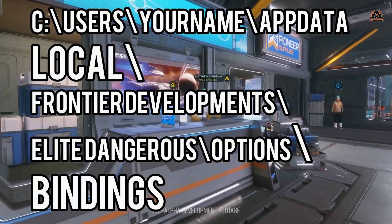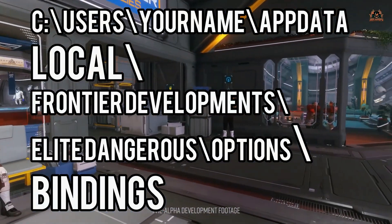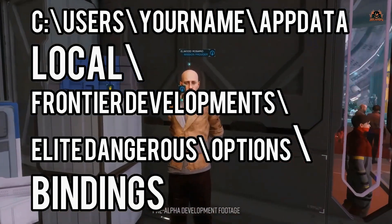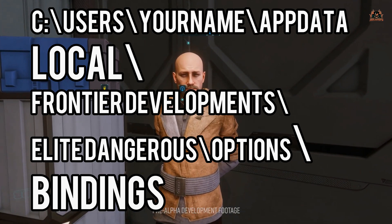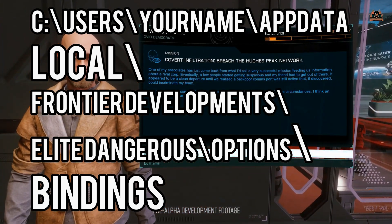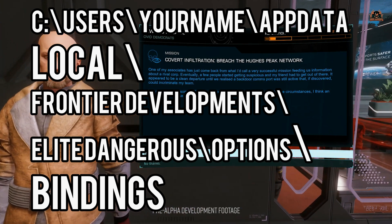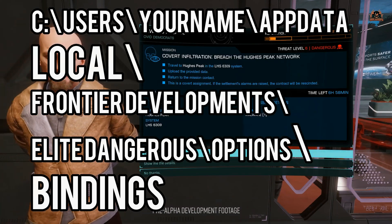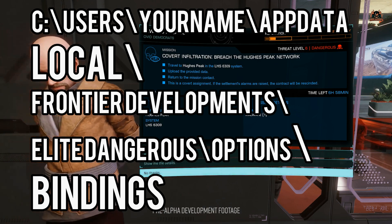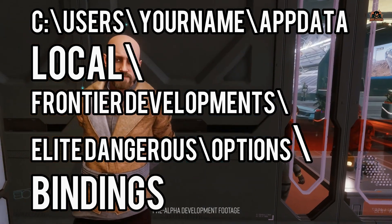You need to go to Windows Explorer and navigate to the following path: C:\Users\[your username]\AppData\Local\Frontier Developments\Elite Dangerous\Options\Bindings. Once you've navigated to the Bindings folder, you have a couple of ways you can do it.